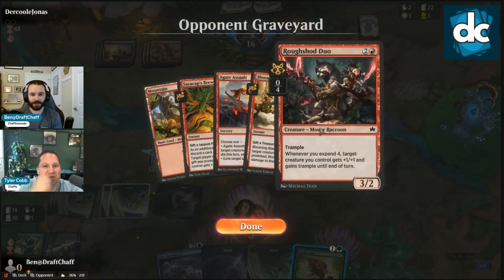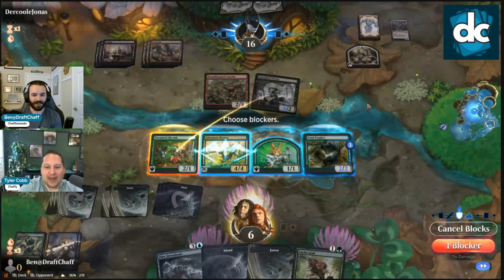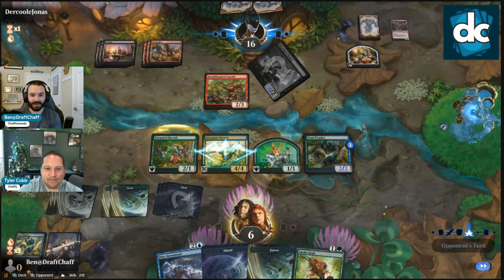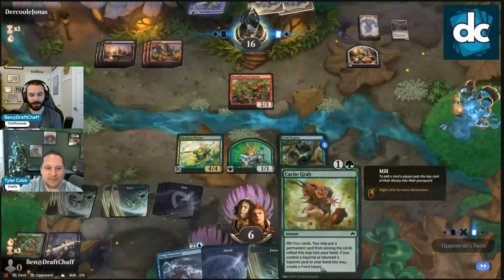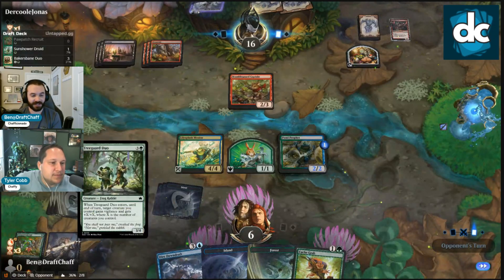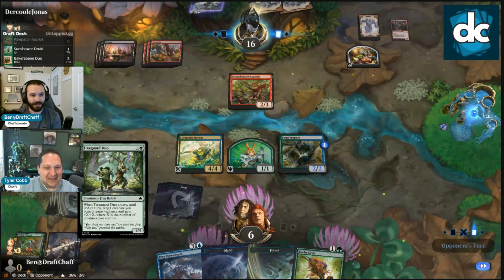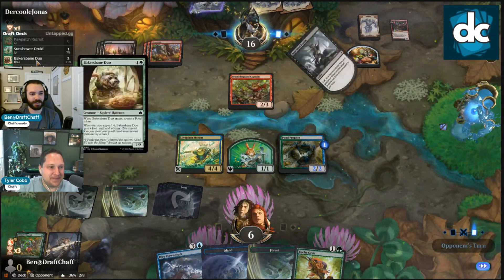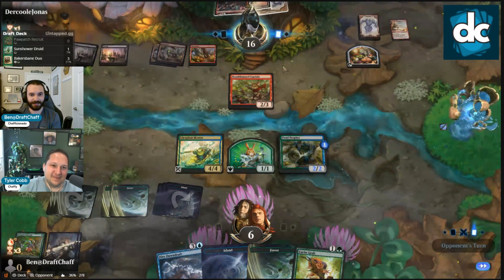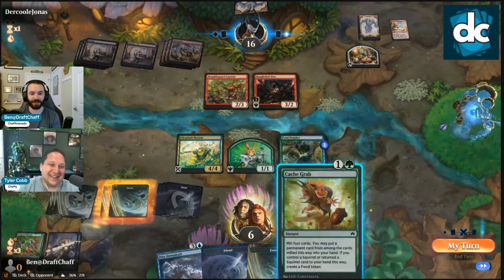We could get Tree Guard Duo — that'd be a great hit here. Attacking with this guy — what do they have in their graveyard? Oh we can't take four, we trade here, that's fine. They still have nothing. We don't have a frog or a squirrel so we don't get the food right now. What if we grab a squirrel from the graveyard? I wish Tree Guard was a squirrel. No graveyard recursion — they're grabbing Roughshod back.